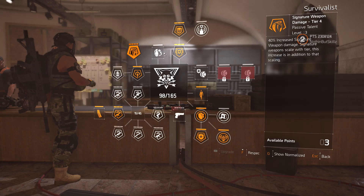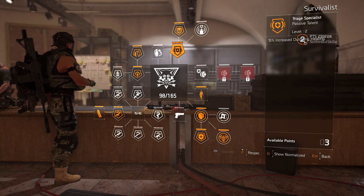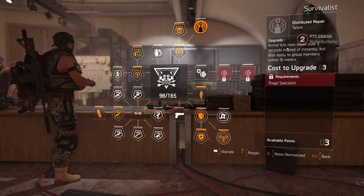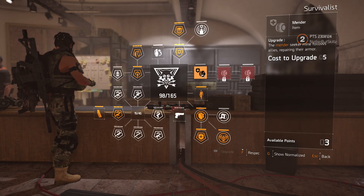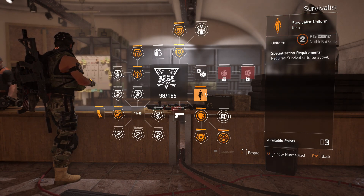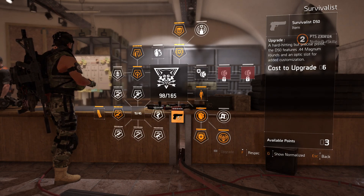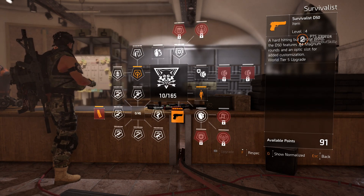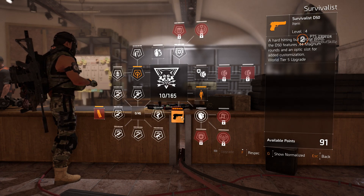You can get 40 percent increased signature weapon damage, same as all specializations. The incendiary grenade is still the same. Triage Specialist is still the same — 15 percent increased outgoing healing. You get 15 percent increased protection from elites — still the same. Armor kits now repair over five seconds instead of instantly but also apply to group members within 10 meters — still the same. The seeker mines didn't change at all. You get the uniform, same as every specialization.